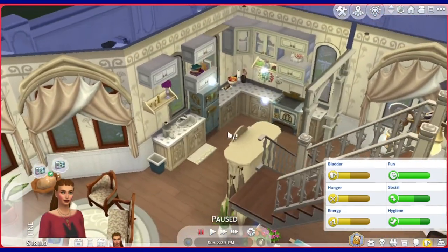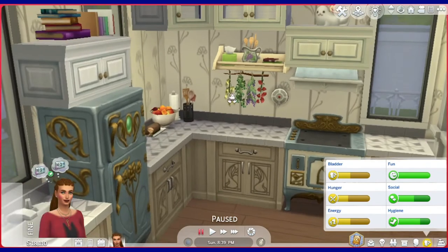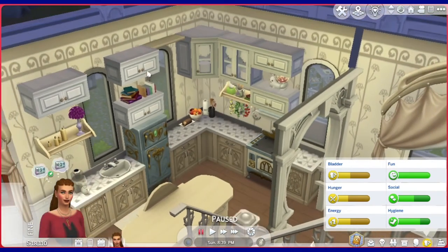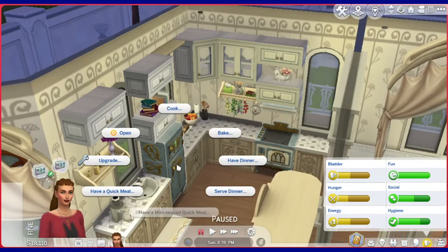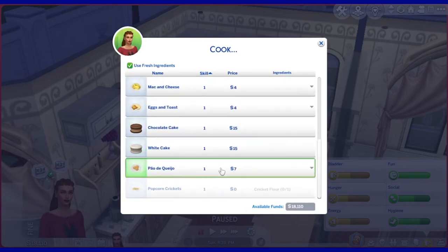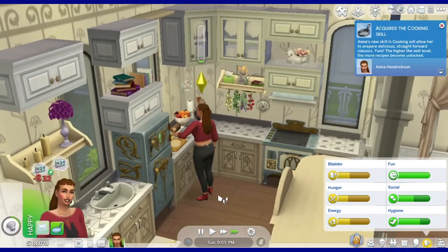Let's go over to our wonderful kitchen over here. Oh, I love it so much, and I love these lights. Look at this — she's got stuff hanging here, books and everything. She's an amazing decorator, guys — I never would have thought to do something like that. And the shelf here — love, love, love. Let's make a meal. Cook — you don't have any cooking skill yet. Let's make whatever this is. I don't know how to pronounce it and I don't want to butcher it. Acquired the cooking skill — beautiful.